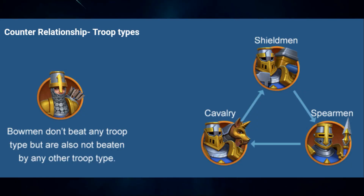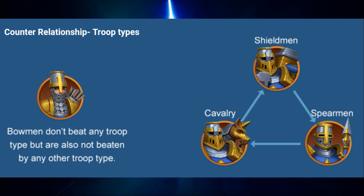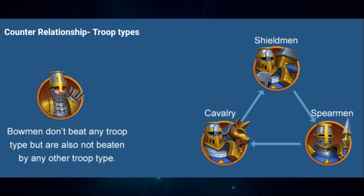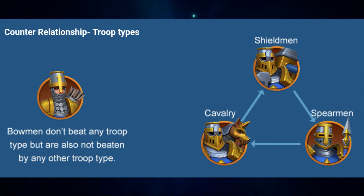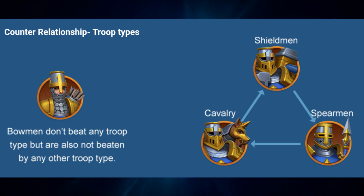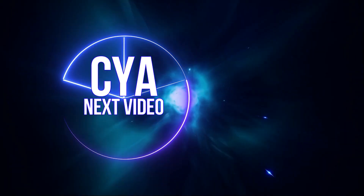There are some general rules when it comes to attacking. We won't go in depth in this guide — we will discuss it in the next one. But for now, here is the weakness and strength of the troop types. See you cool cats.